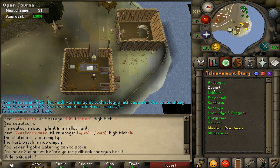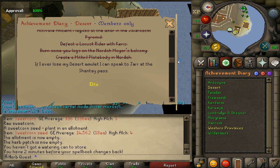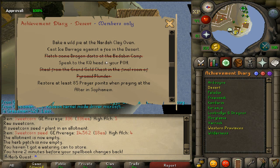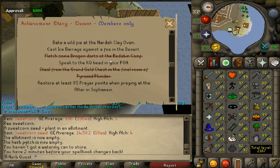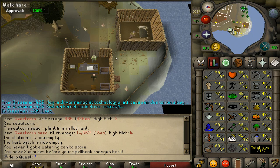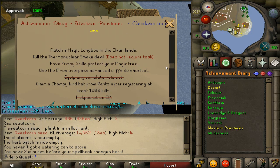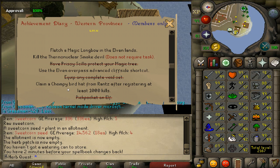For the diaries, I'm just missing Desert and Western Province. For Desert Elite, the main thing holding me back is talking to the Caliphate Queen, which requires a construction level and 85 prayer. Once I get the stats for those, the other requirements will be easy to knock out and Desert will be done. For Western Province, I need 93 slayer to kill the Thermonuclear Smoke Devil, which I'm pretty close to, and then I'll have to get on the Chompy Bird grind.